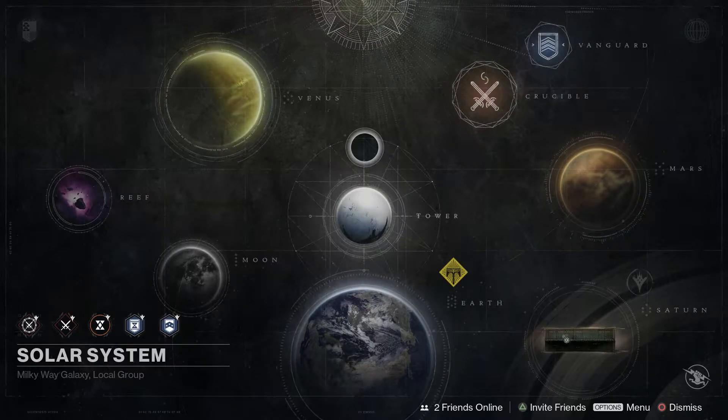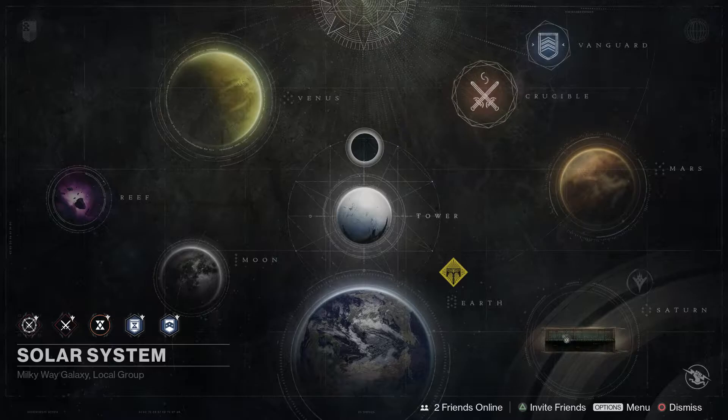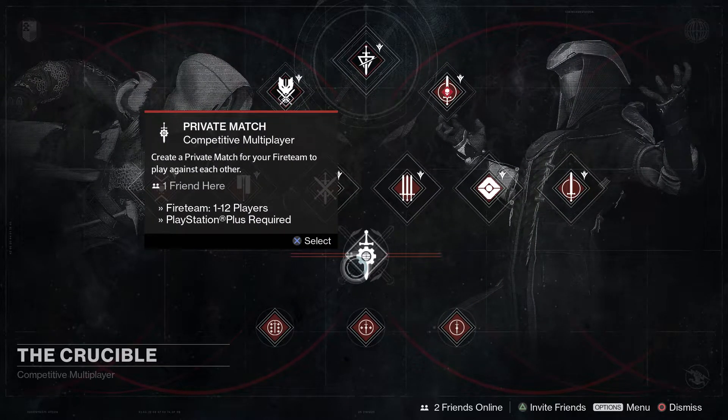I'm so excited. So let's go right into this — this is gonna be a menu overview. I want to show you what it is, how to get to it, and all the options you guys can change. Without further ado, in order to access this you're gonna want to go to orbit, go to the Crucible, and then directly below in the dead center it says 'Private Match.'